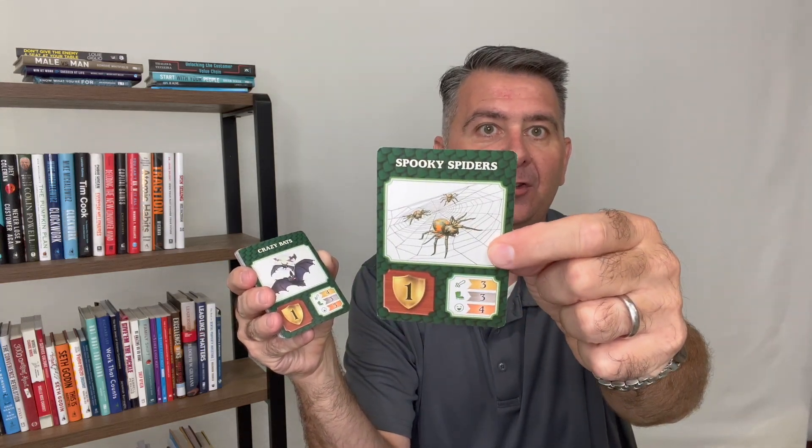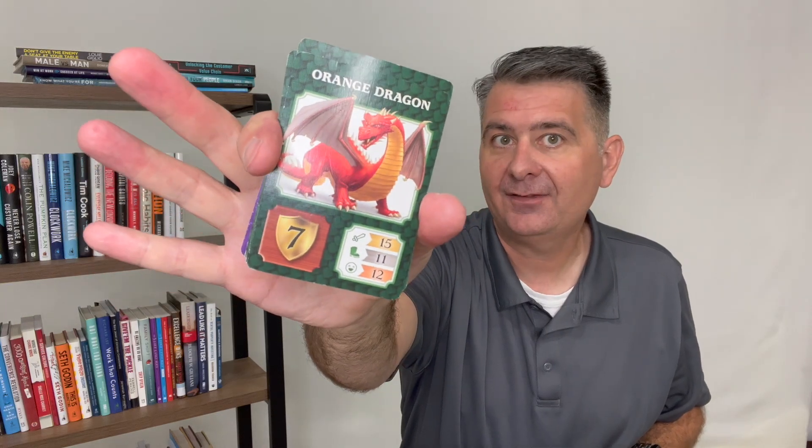You see this one is Spooky Spiders. There's another Crazy Bat. Here's a Giggling Goblin — he's worth two points. Wasp Nest is worth two points. And here's one worth seven — the orange dragon is worth seven points. But you see it's harder to get; I need higher points on my dice to be able to get it. So maybe I want to use all six dice, meaning I need to have six cards of either the same color, the same number, or in sequence to be able to roll six dice.